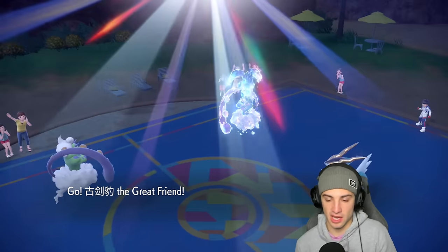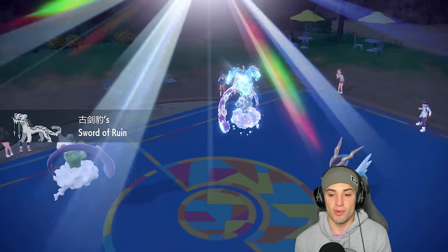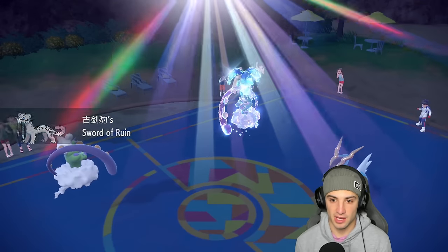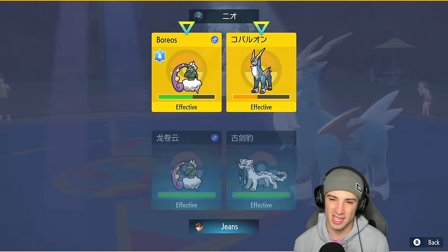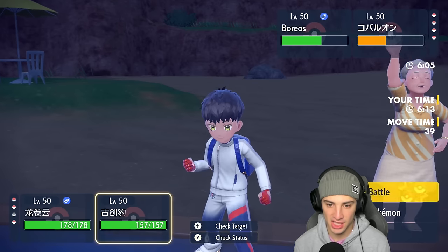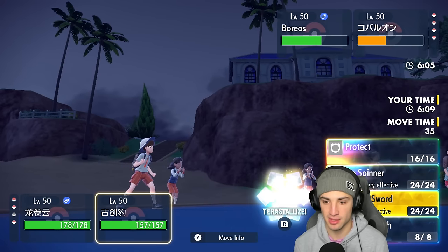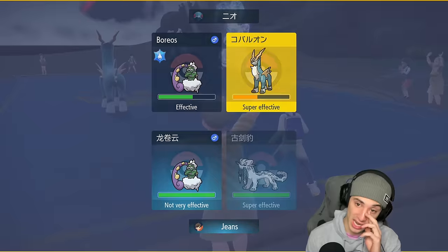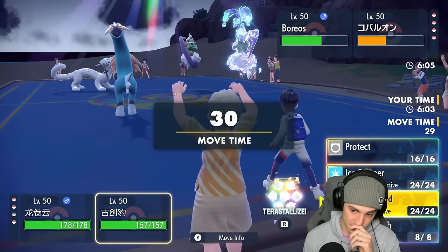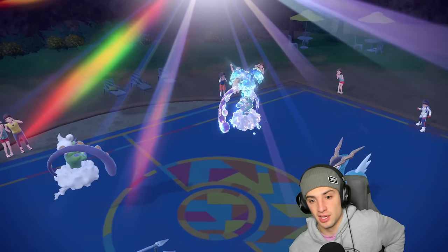Going into Chien-Pao. I could Terastallize and try to dump onto Cobalion, but I think Bleakwind Storm is the play. Sunny Day isn't really helping anybody right now — it's more for Proto-synthesis later. Going to Terastallize Chien-Pao and try to dump on Cobalion.